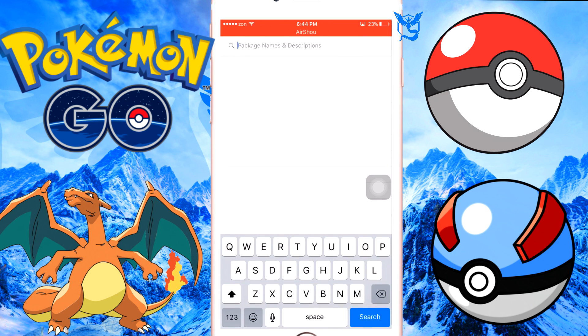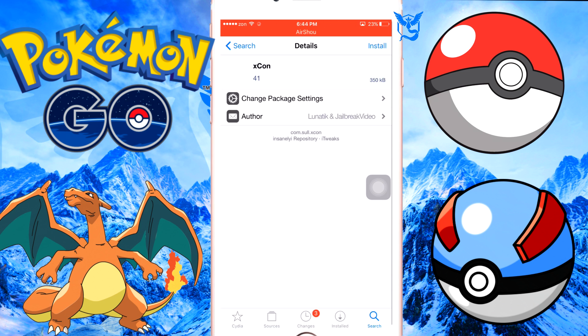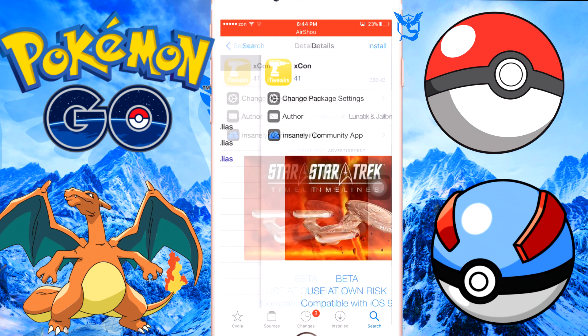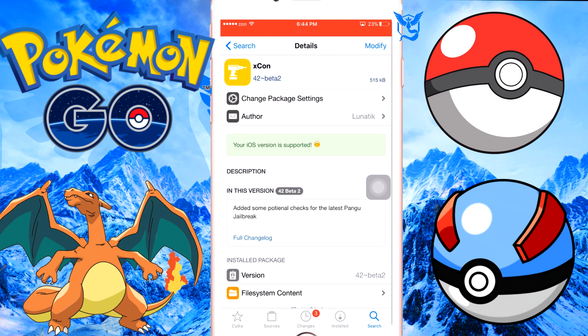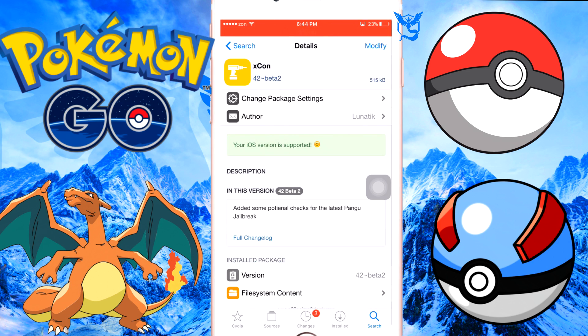Once you do that, go ahead and search — search up XCon. There are two of them: don't get this one, this one is 350 kilobytes. Get this one — it's 500 kilobytes. Make sure it says your iOS version is supported. It worked. Go ahead and click this and click Install. It's really easy.